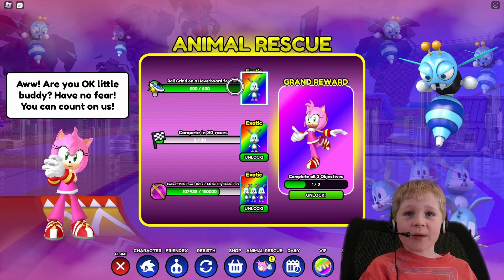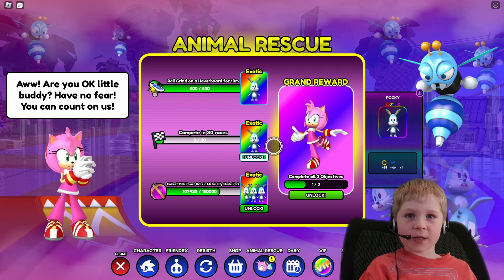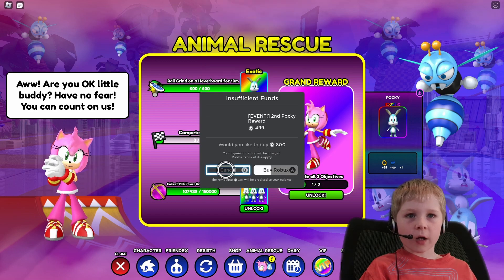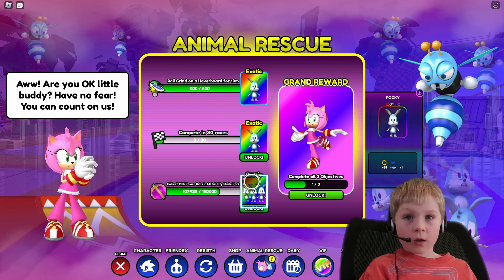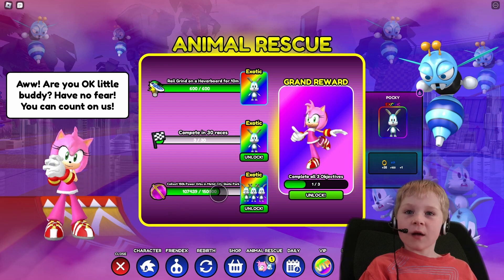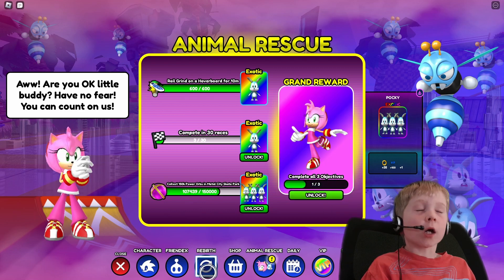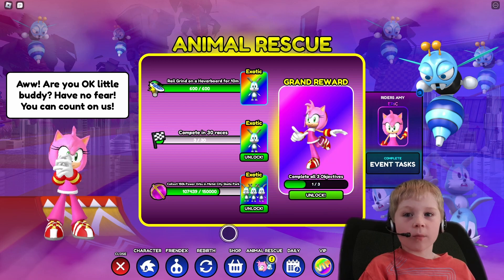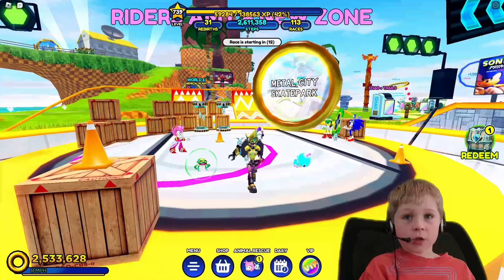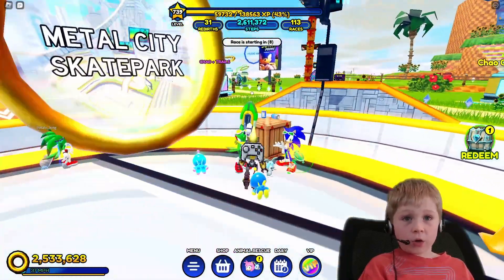Rail grind on a hoverboard for 10 minutes and you get Pocky. Complete 30 races and you get Pocky. Get 150,000 chaos orbs or power orbs and you get Pocky. And then the final reward is Riders Amy — pretty cool!